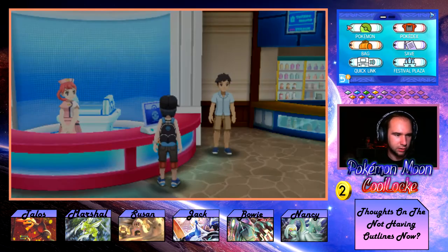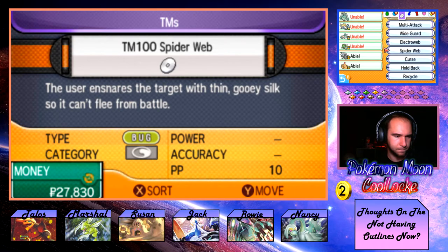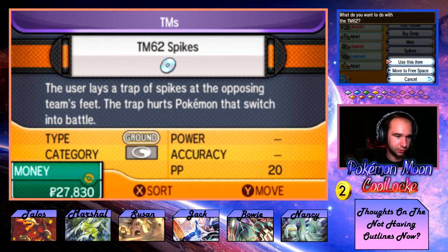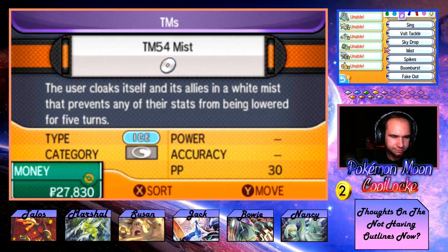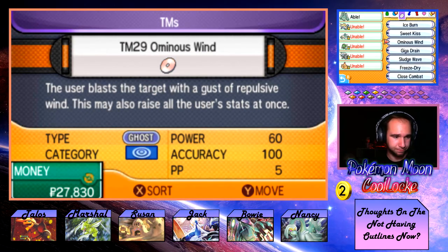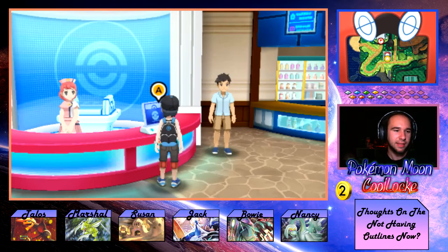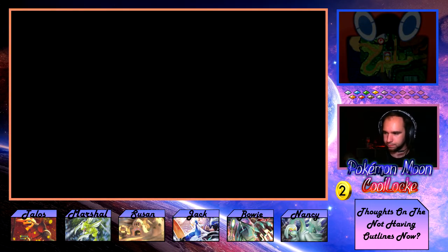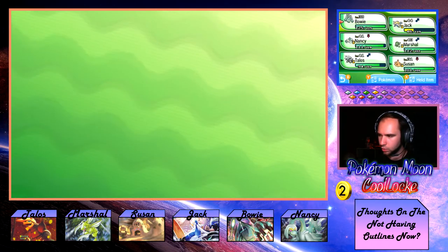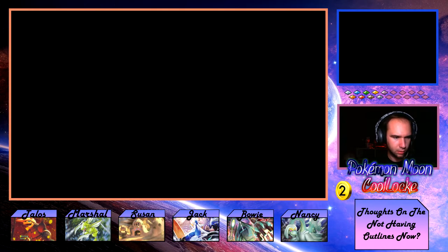Let's see what TMs Susan can learn. Ice Burn — nah. She can learn Spikes but we don't really need that. If she could learn Ominous Wind that'd be good, but she can't even get that. So that's kind of bad, but that's okay. We're out here though — how are we doing on health? Still pretty low. We'll go ahead and heal up.